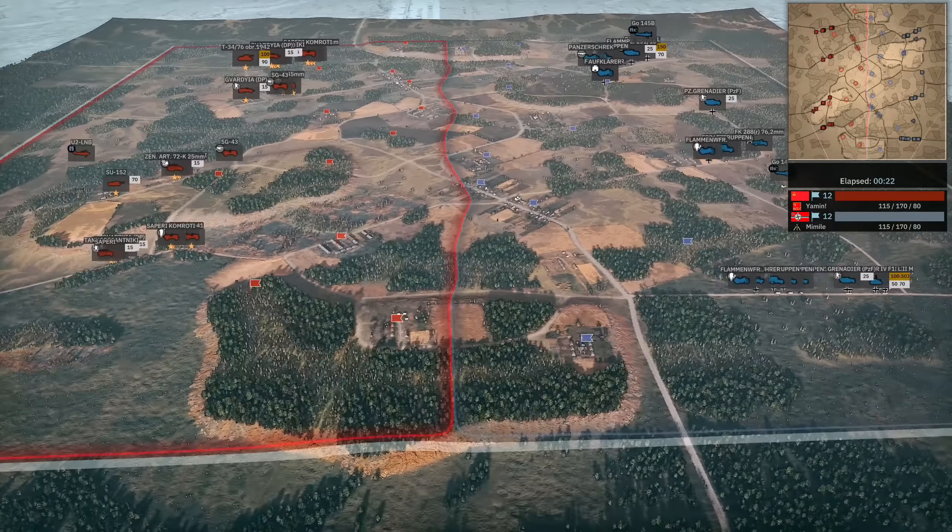The weird thing about this bottom-side engagement right now is Mimil's bringing in Panzergrens while Yamin's bringing in specialized close-range infantry in the form of the Sapori and the Tankos, so this matchup is not fantastic for him. The Sturm Pioneer might be able to clean up one of the low-health Sapori squads, but if it engages both the Tanko and the Sapori at the same time, the Sapori will probably get its TNT off as well and that Sturm Pioneer is just going to go down. They were bunched up on top of each other which would have given the Sturm Pioneer a chance, but then they spread out at the last second.